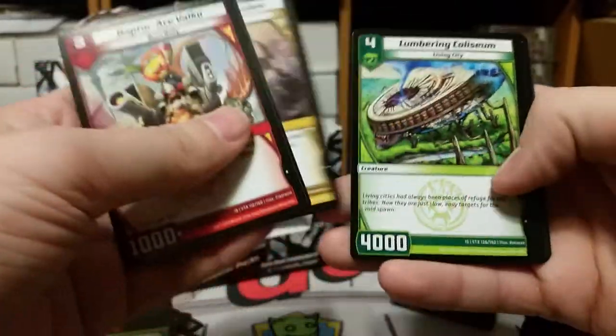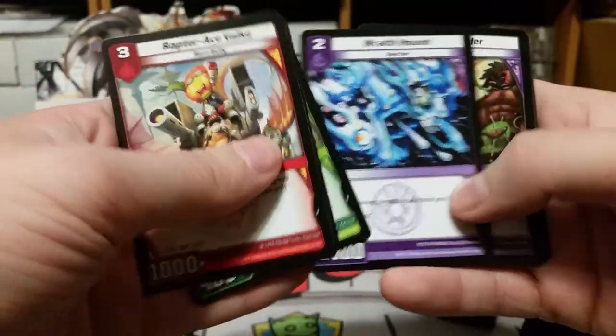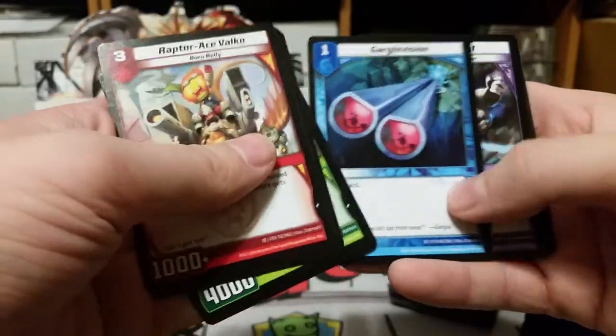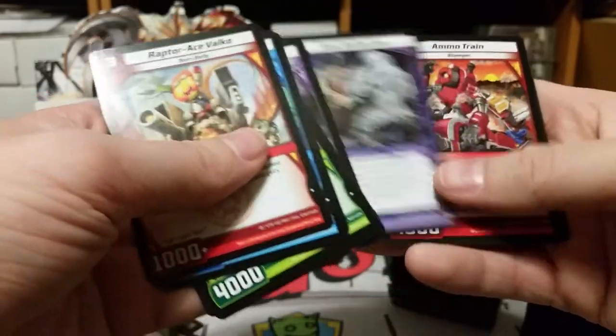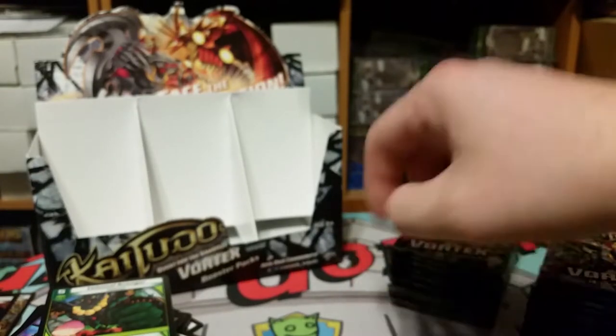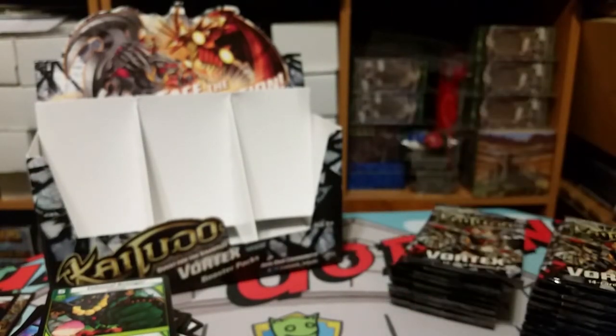Everybody, I think, was focused on Tatsurian. Raptor Ace Valco, Metroplex Scout, Regent's Attendant, Lumbering Coliseum, Wraith Hound, Ecorh Spider, Ardu Cloud Strider, Justice Archon, Gargle Vision, Gullet Ghost, Soul Reflection, Ammo Train, Wavekeeper, and Emperor Palata. I just enjoyed when Bolshak made his appearances. I think he only had two cards in this game, but it was pretty neat to see Bolshak.